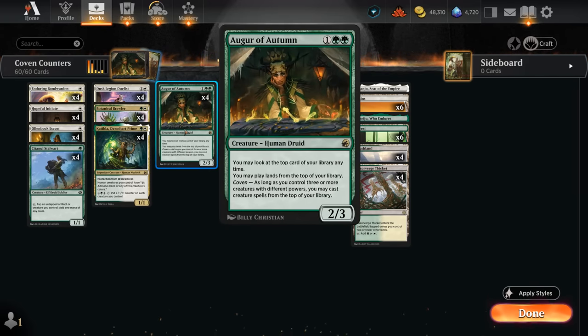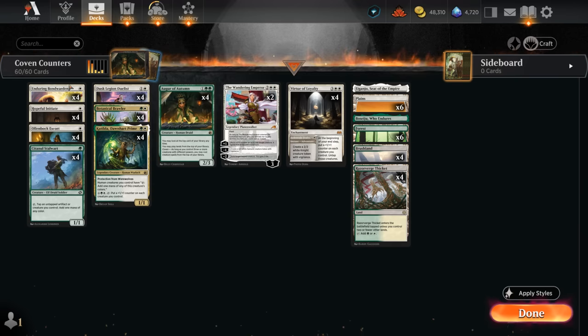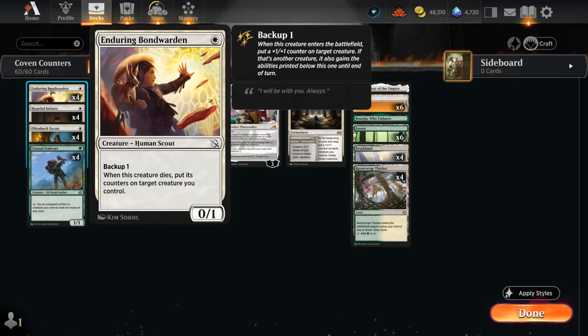Our deck is also pretty good at enabling Coven, since we have creatures that can grow over time, such as the Botanical Brawler, as well as a zero-powered creature at one mana with the Enduring Bondwarden, which has backup one — so it can put a plus one plus one counter on target creature when it enters, and when the Bondwarden or that creature dies during that turn, it can put its counters onto target creature we control.